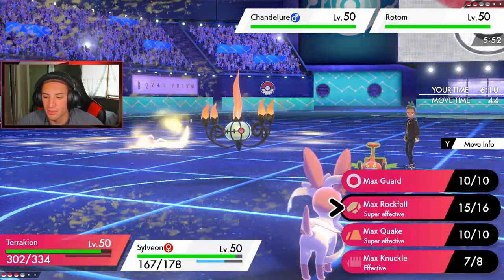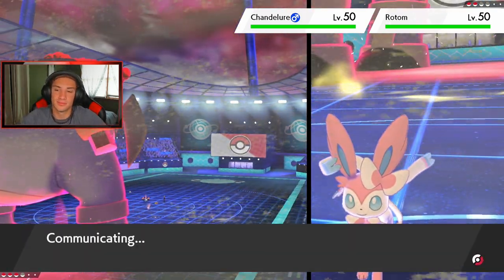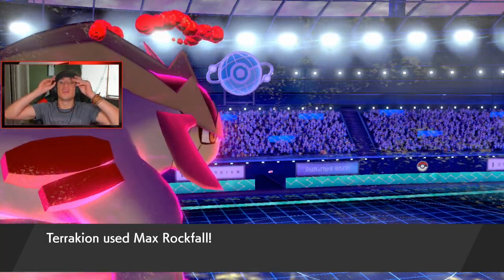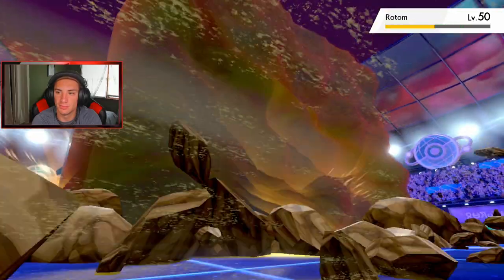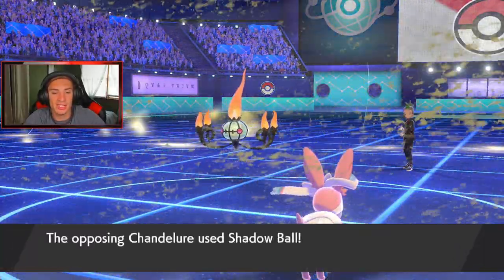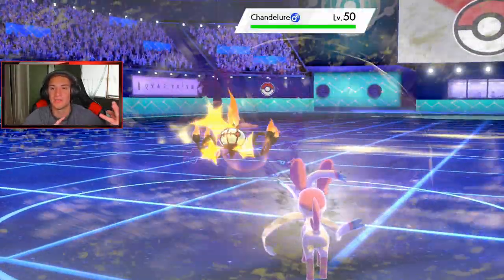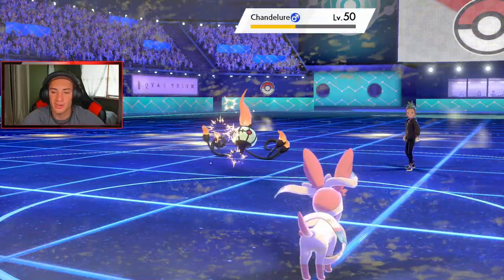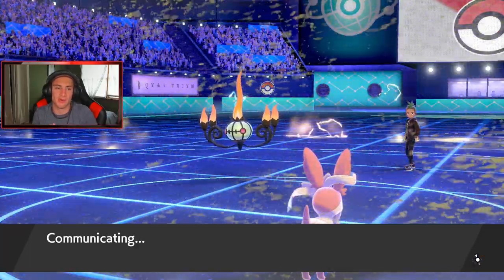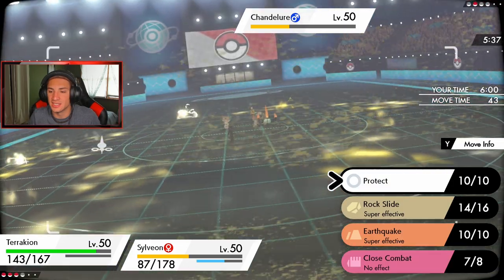Rotom poses a bigger threat than Chandelure so I'm targeting it. Rotom protects — that's fine, Rock Ball comes out. Life Orb damage, STAB — get him out, see you later! This is kind of like the teams I learned competitive Pokemon with — I remember it was a Rotom-Heat, Sylveon, Hydreigon team. I loved that. This is the first real Pokemon game where I started getting into competitive seriously. There is so much to know about Pokemon — the items, abilities, stats — it's insane. Rock Slide's coming out to finish off this battle and go 2-0.